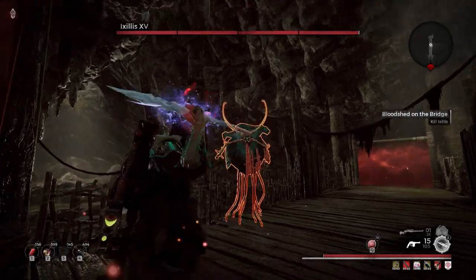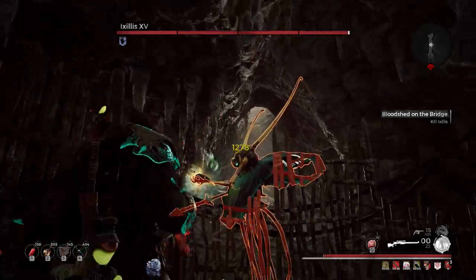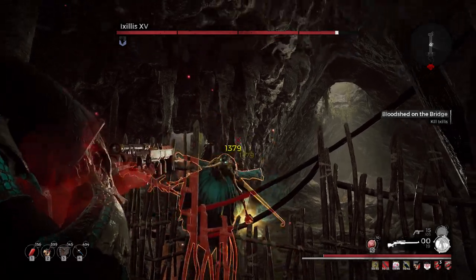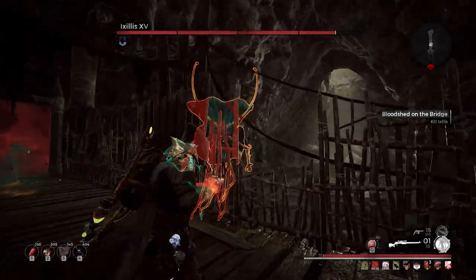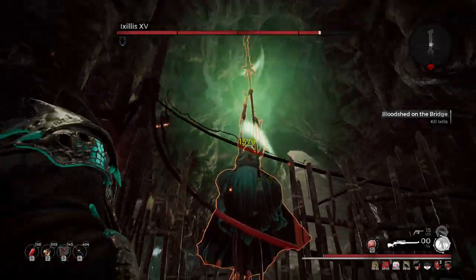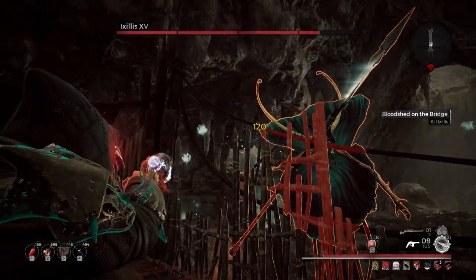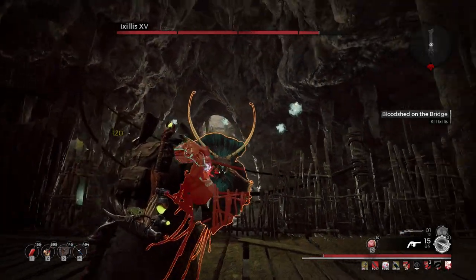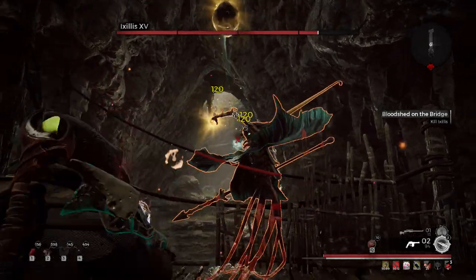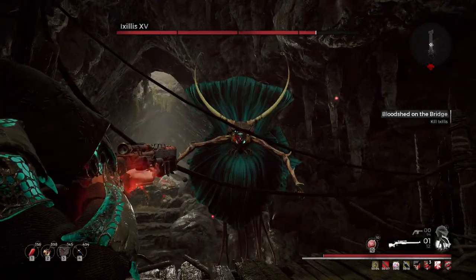What is up guys, it's Bolt and I'm back with another Remnant video. This one is going to be a little different — it's more of a guide for this particular fight. I've seen people struggling with the DPS check for Ixilis on hell difficulty. You can trivialize it using Rip Walker or Flicker Cloak, but this is for those who want to do it the old-fashioned way — blood, sweat, and tears.